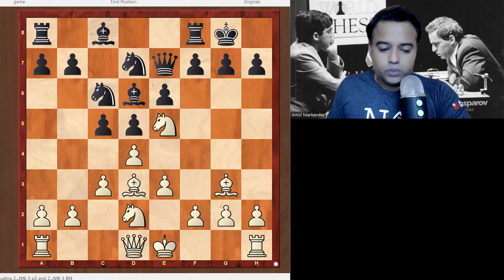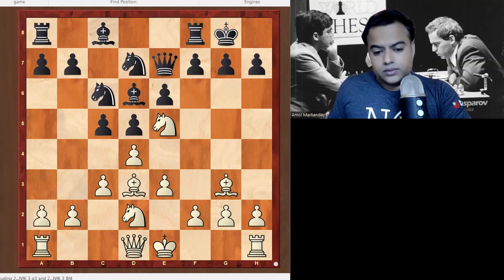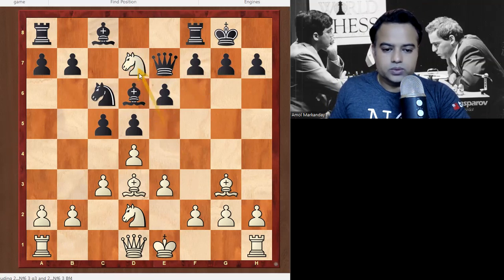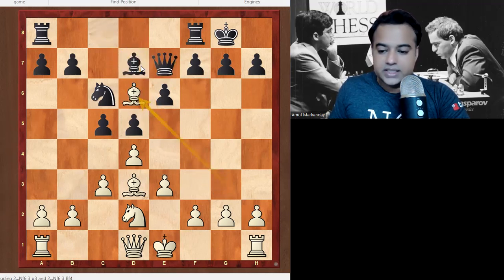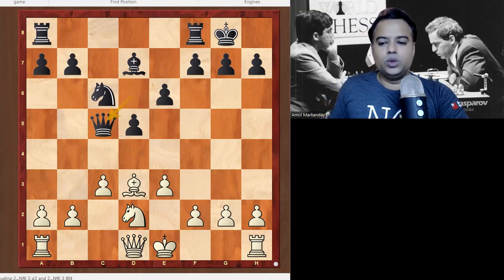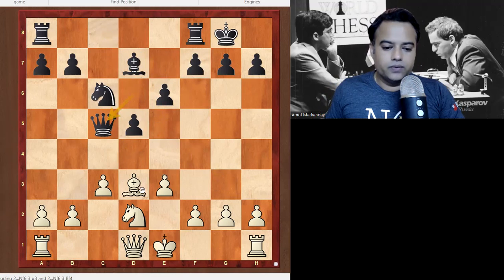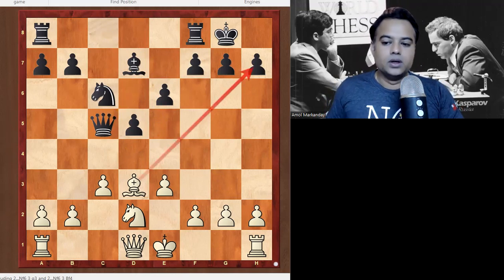In this position — white to play and win — it's only move nine but White already has a winning advantage. You can pause the video and find out how White wins. If you find Knight takes d7, that's a wonderful move. Bishop takes d7 is questionable, but Queen takes d7 could be better — the result would be the same. After Bishop takes d7, Bishop takes d6, Queen takes d6, and now deflecting the queen with pawn takes c5, Queen takes c5 is almost forced.